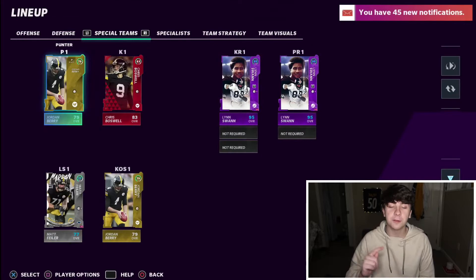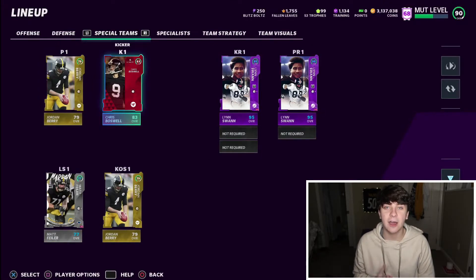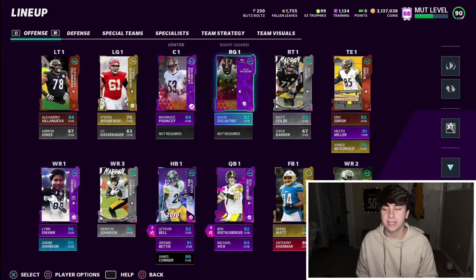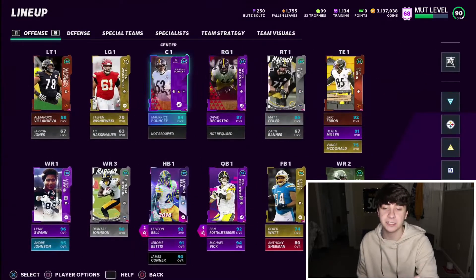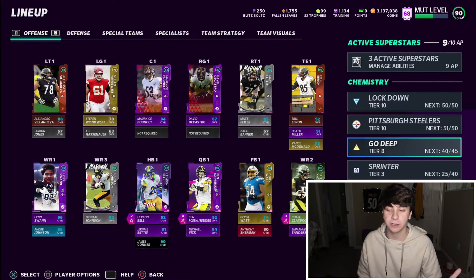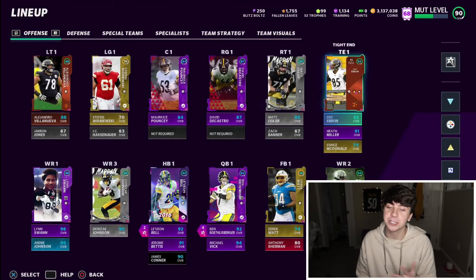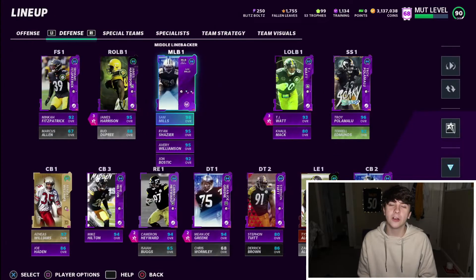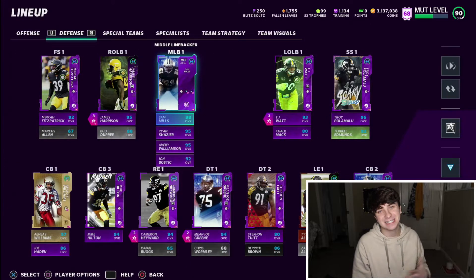Your punter and kicker chemistry also counts toward your squad chemistry — I didn't pay attention to that at first. Make sure you pick up your team's punter and kicker because it helps your team chemistry. For example, if I had two really good centers or right guards I could plug them into Go Deep and maybe get six more points, putting me at 45 out of 45. I just need to mess around with the roster a bit to max it out — it's a little harder on the offensive side when you're running a theme team.